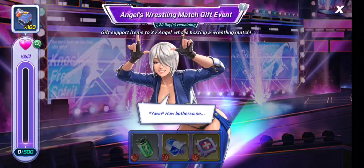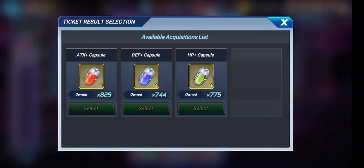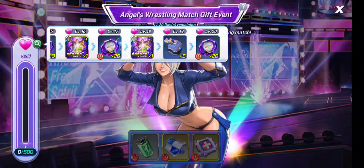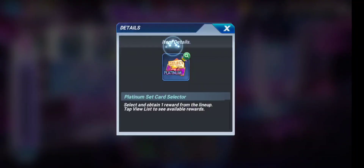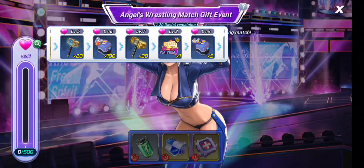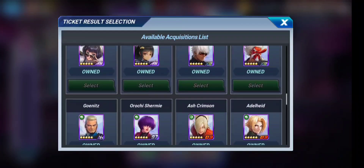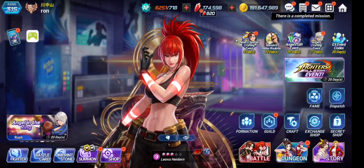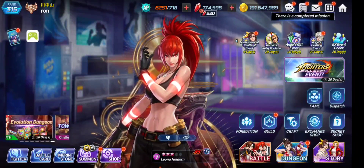Next we have Angel's gift event, where you can use items to gift Angel and get a bunch of rewards. There are a bunch of stops which is sweet, but unfortunately there is not a single ruby here. We have a battle card selector, a platinum card selector, and a face memory selector where you can pick any in-game face character. Unfortunately there are no rubies — previously we had a similar event with Cooler that included rubies, but Net Marvel is narrowing the chances to get free rubies.